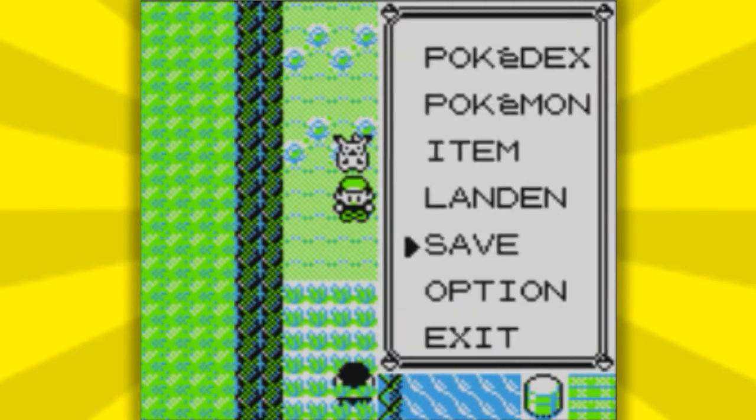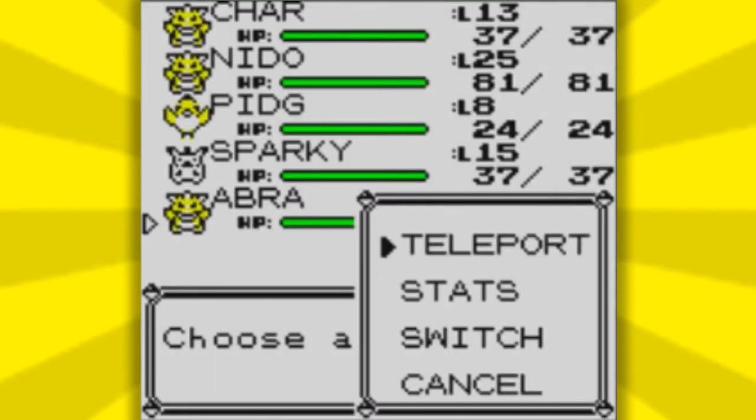Right there you see I walk down. The trainer does see me, but I am in my menu so it didn't trigger the battle yet. Once you are in your menu, if you did this correctly — if you didn't, all you have to do is restart your game and try again. But if you did correctly, go into your Pokemon menu right here and teleport with Abra.